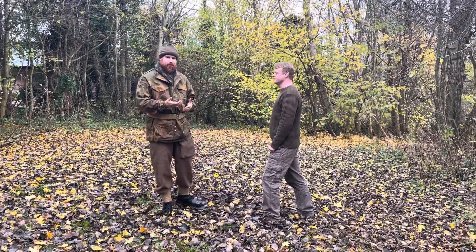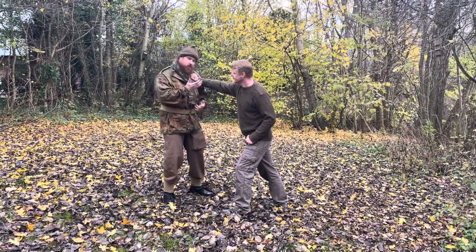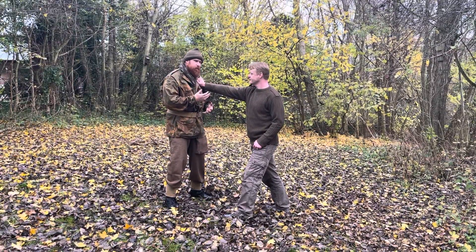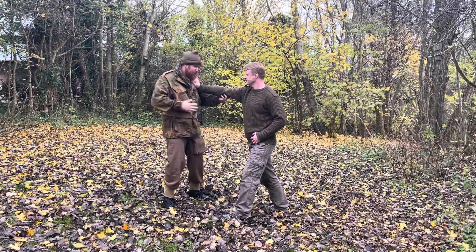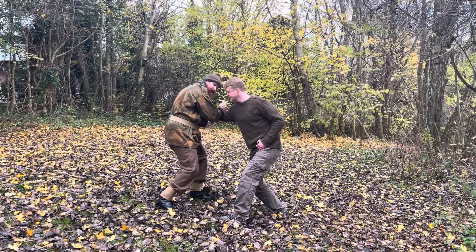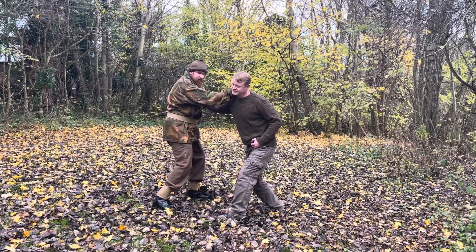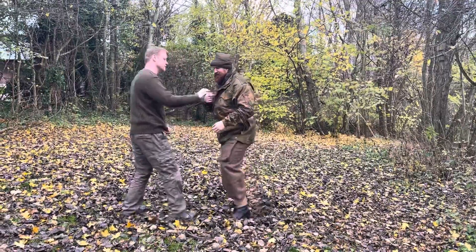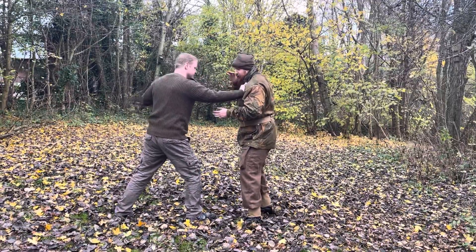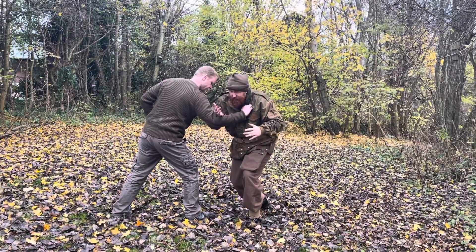Some other ways to use the edge of hand blow: if Chris has seized me, grabbed a certain area, I may wish to use the edge of hand blow to weaken that grip. You can never presume it will make him let go, but I drop my body weight, I've broken that structure. From here I can go from a vertical edge of hand blow into a horizontal edge of hand blow. He seizes here, I tuck my chin — because if he seizes me he's probably going to punch me — and I break that structure, my body weight sunk.